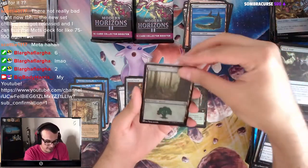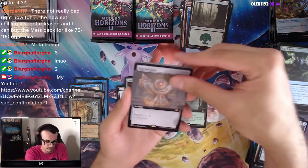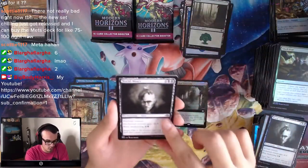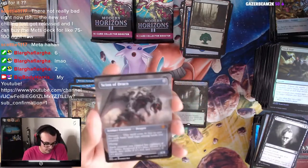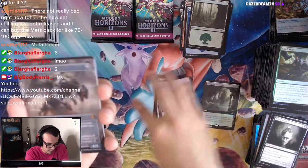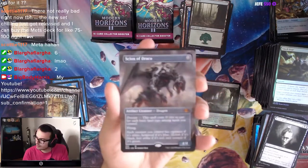We got a Forest, a Soul Talisman, World Weary. Scion of Draco — there's our first Mythic of this box! We have the Old Border Scion of Draco. Now let's get the Extended Art.